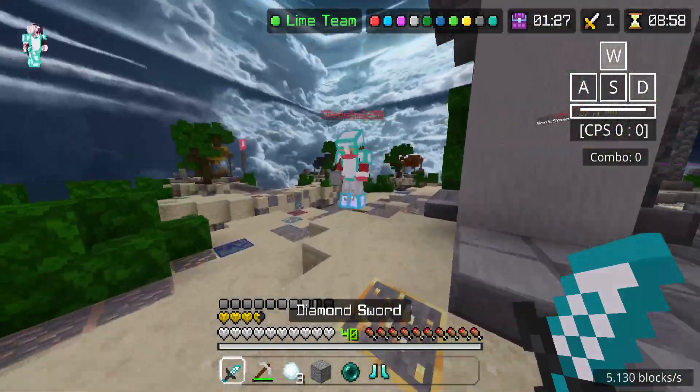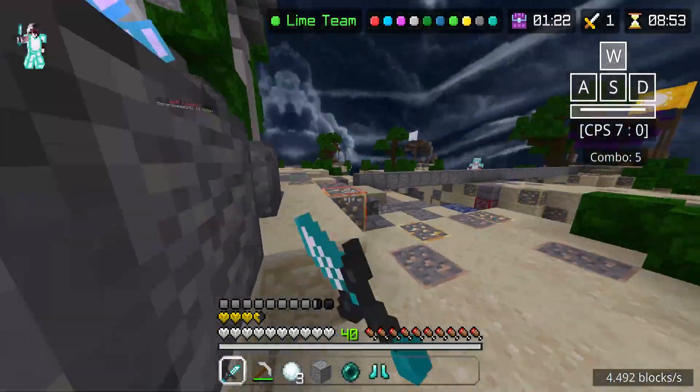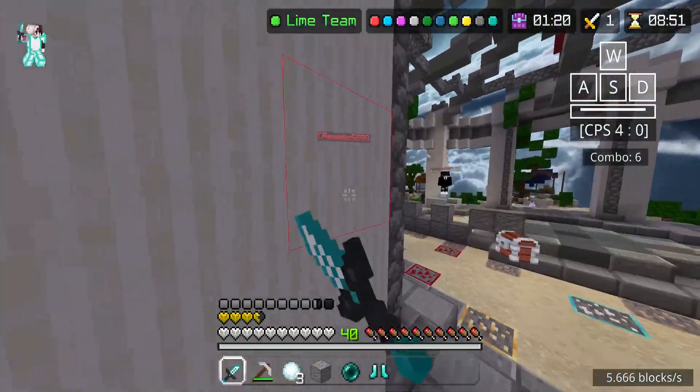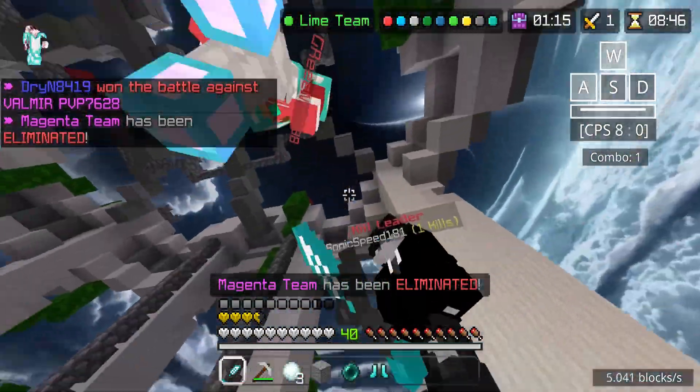I do need a helmet though. Oh hello, sir — I need that helmet of yours. I need that helmet. What is going on? I'm quite confused. Is he trying to flex his bridging? I'm so confused. People are weird in the Hive, I'll just say that.